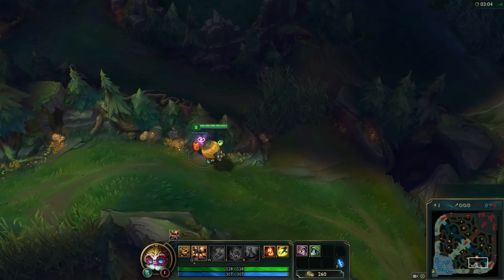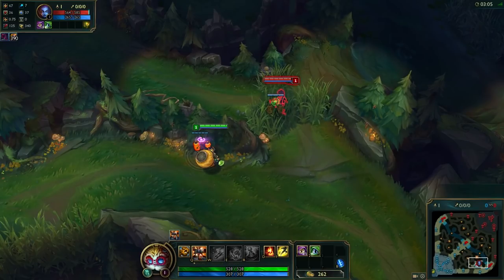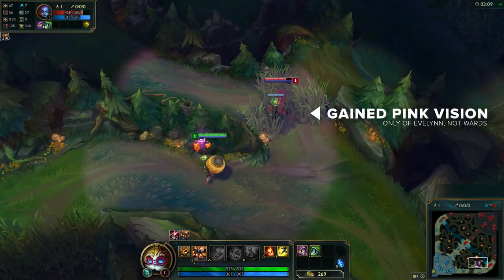Naturally, wards placed against walls have their vision cut off and obstructed by the terrain. Well, in the creation of our Team Soul Myths Counter Guide to Evelynn, we came across an interesting interaction between pink and green ward vision overlapping walls, allowing you to extend the vision range of the pink beyond the wall and gaining vision of Evelynn. Let's explore where this could be useful.